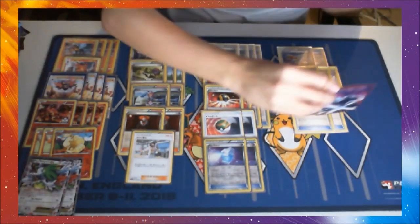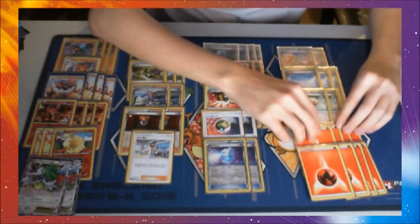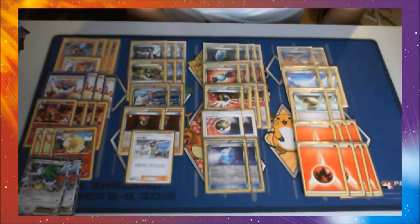Finally, we do have 8 Fire Energy. We don't need all that many simply because Incineroar only has a 1 fire energy cost attack. We don't always get a lot of value out of Volcanion's Power Heater, but even if we just get 1 energy with that it means we're attaching a second energy on turn 1, which is a nice little ramp into getting knockouts earlier. We're not running anything like Scorched Earth to discard them, so it makes sense to just attach them where you need them.